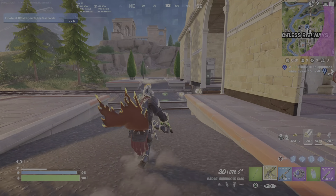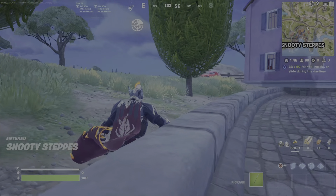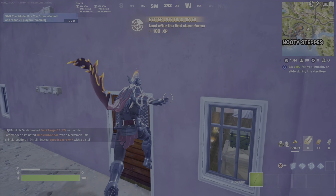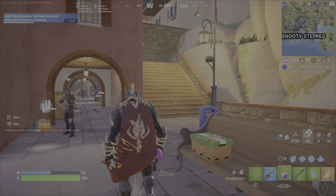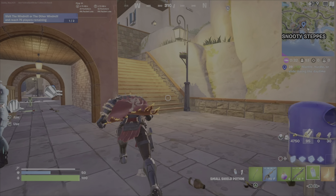Now those are the mechanics. Remember, you need to do it during the daytime. There are multiple things you can do here — going to named locations where there are buildings is essential, or you need to be in build mode and build something to mantle off of, or of course you could just slide around. Notice how I'm sliding right now and it's not counting — that's because it was at night. Now looking up, you can test it out, and if you get credit towards the challenge, you know you're good to go. So there's a mantle for number 40.